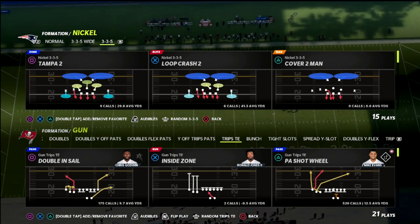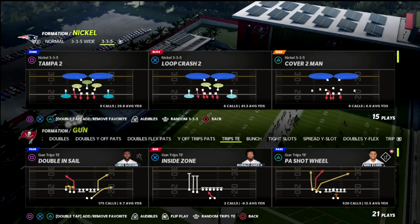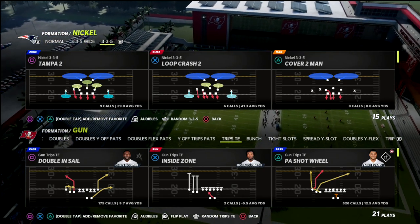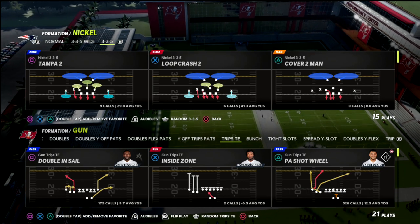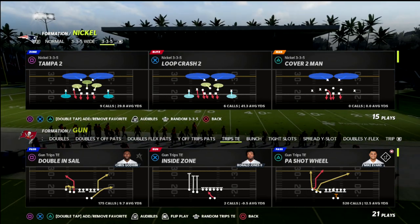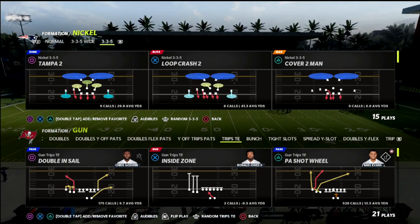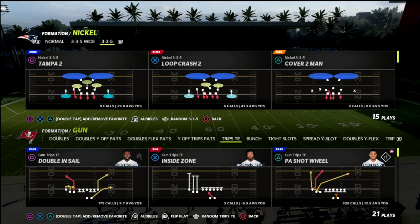If you're looking to get really good at this game, I really encourage you to check out my Patreon membership — it's just $10 a month. You're going to get access to every e-book I've released. So far we've got 14 offensive and defensive e-books available in the Patreon membership, and that includes this 46 Nickel 335 to 335 wide concept that we're going to share with you in this video.